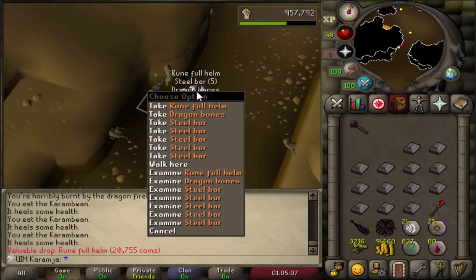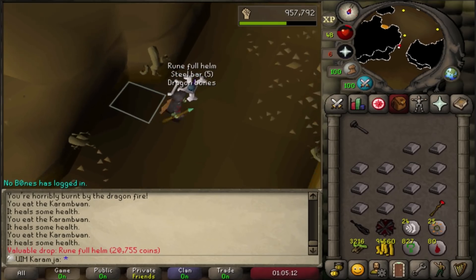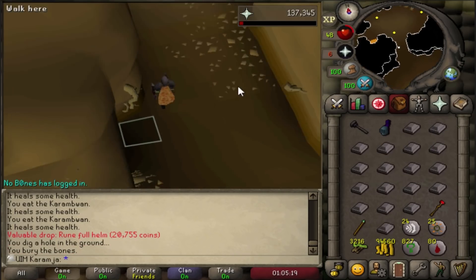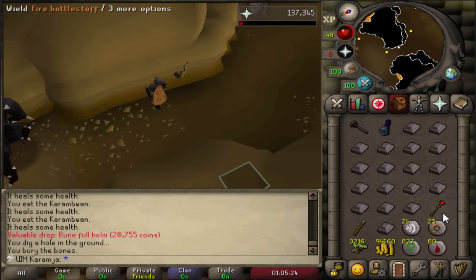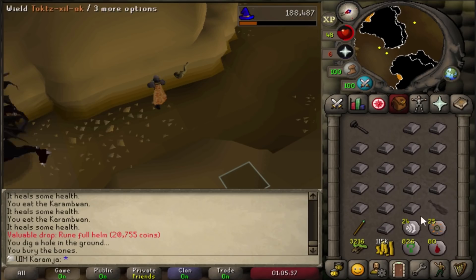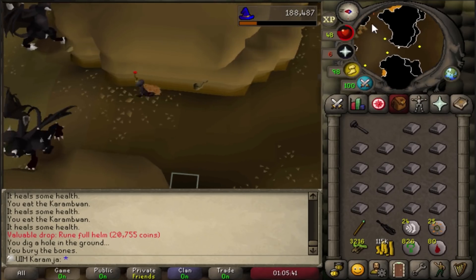Another kill - let's see what we get. I'm getting everything rune but not the axe. There's a freaking rune full helm - that's pretty good, worth quite a bit of money actually. I'll high alch that for some decent GP. I think that's really rare as well - basically as rare as the rune axe. High alched for like 25k I guess, I'll take it though. So close yet so far again.